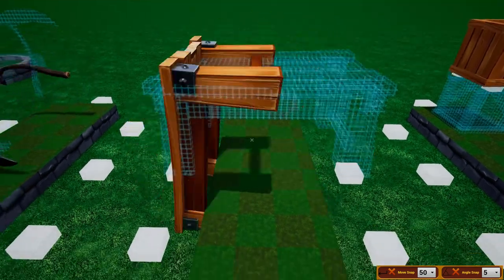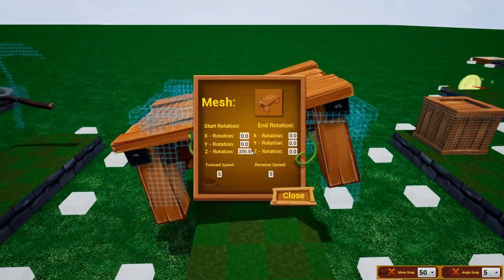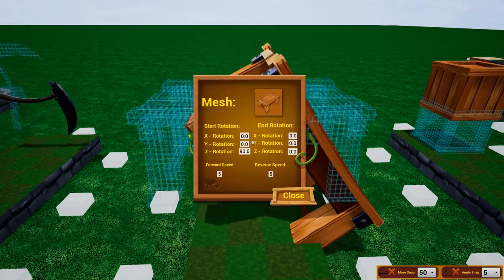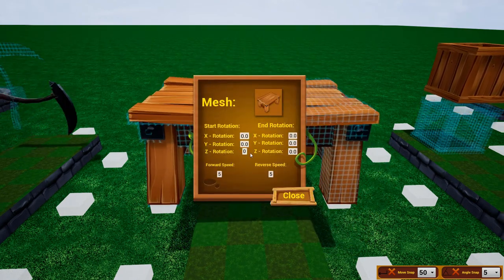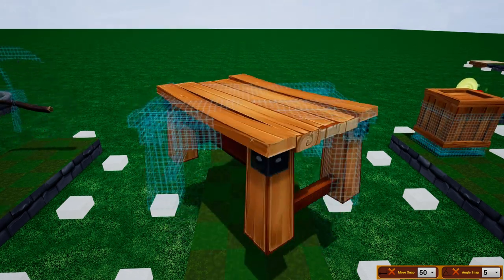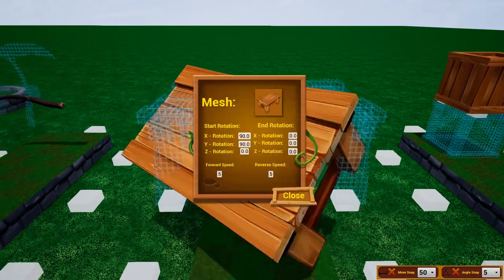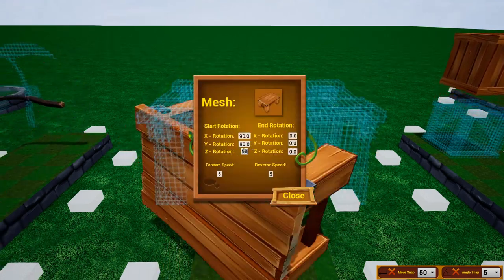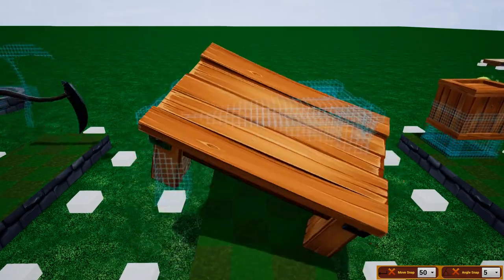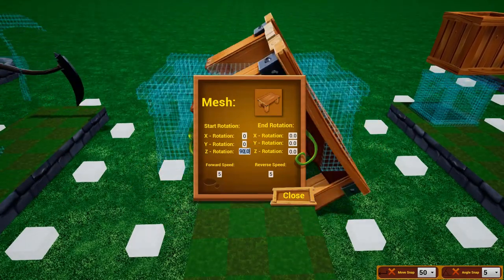It appears the timed rotation takes the shortest route to the end rotation, so keep that in mind. You can also change its rotation on the X, Y, and Z axes simultaneously to create some really crazy things. My recommendation is to play with it and see what works.